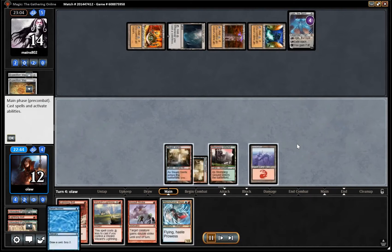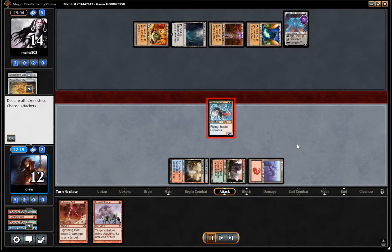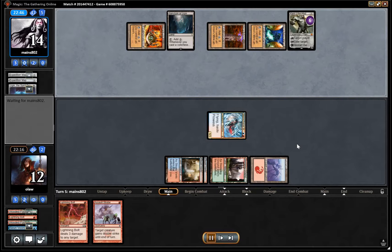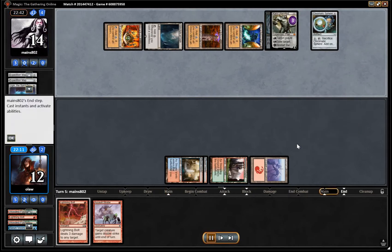We draw into Serum Visions, find a Storm Chaser Mage and a bunch of creatures on top as well. We are going to be able to kill off Ugin here. But our opponent has Karn, which isn't the best against us — which is obviously nice for us.